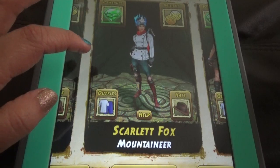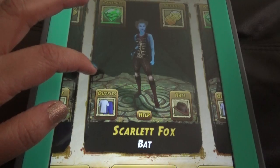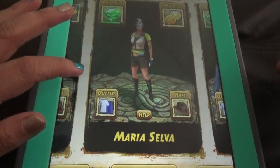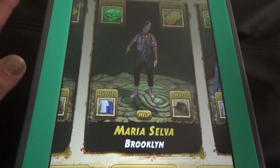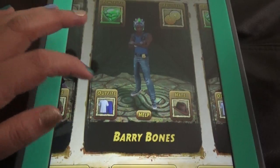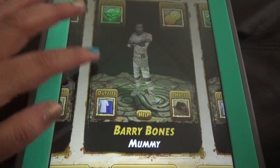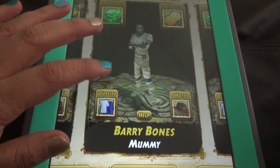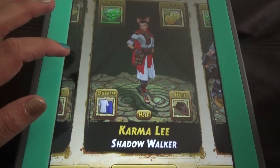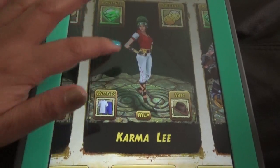And this is Scarlet Fox — Mountaineer for Frozen Shadows, and this is her Halloween special costume. And for Maria Selva also, this is the standard costume. And this is Brooklyn — his standard costume, and this is for Blazing Sands, the Outrider, and the mummy costume for Halloween. And for her, Shadow Walker for Blazing Sands, and Vampire for the Halloween special.